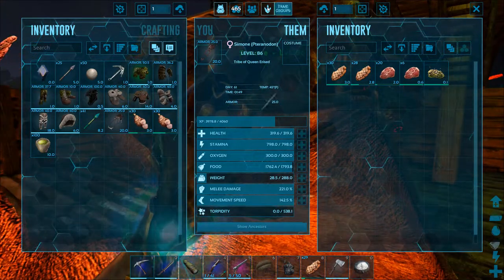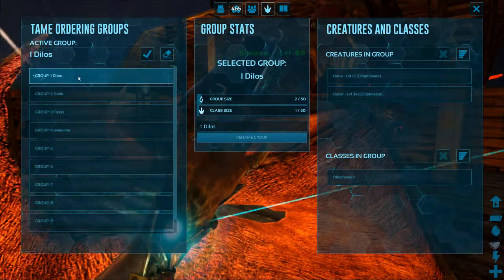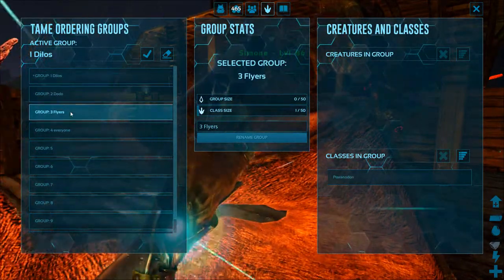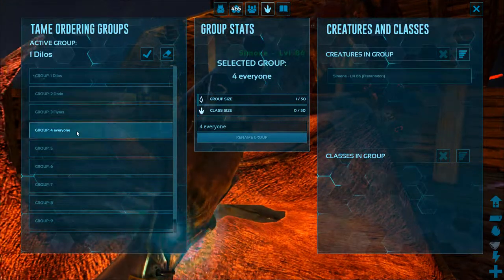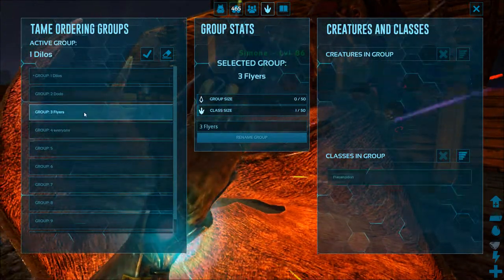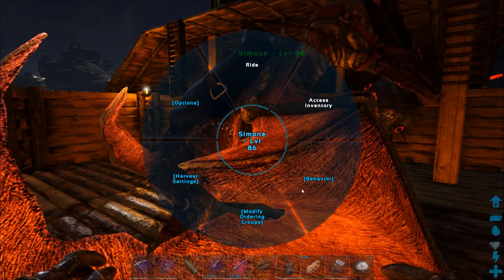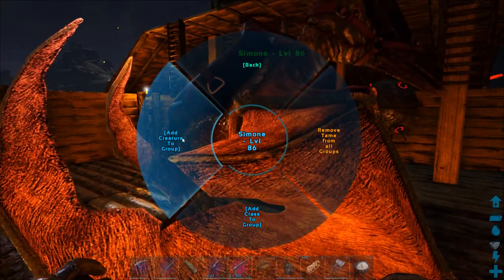There are two ways to add a single animal to a group. You can either add it as an individual, or you can add it as its entire class. For example, not only do I want to put Simone in — I want every Terry I ever tame to be in the flyer group. So I have Simone listed as the entire Terry class, meaning all Terrys I ever have will be in the flyer group.